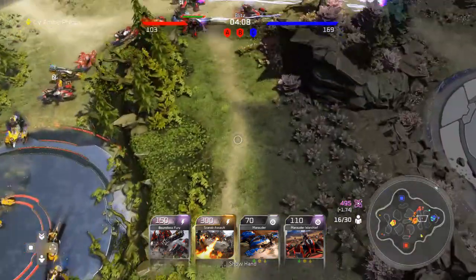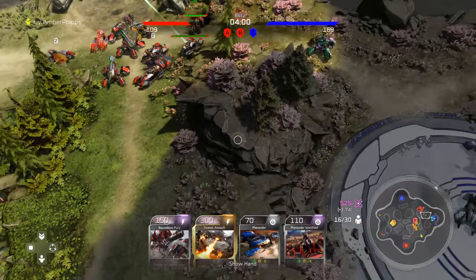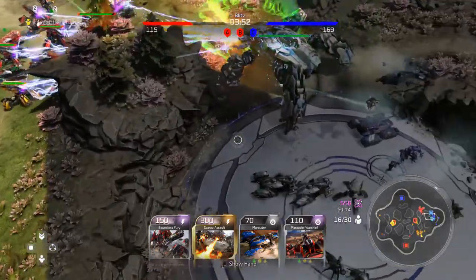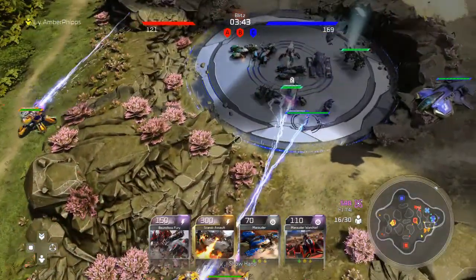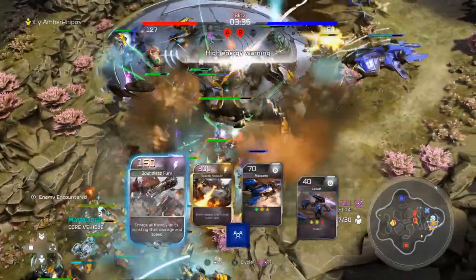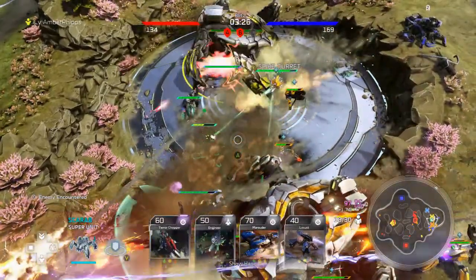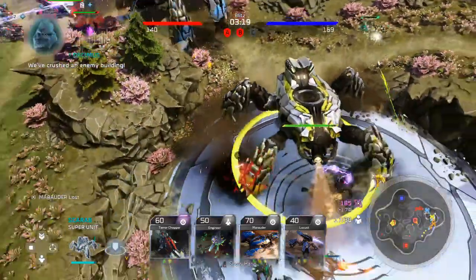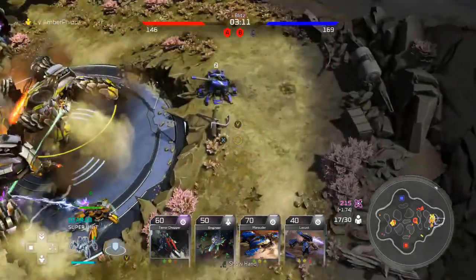They try to push out here. We're going to push completely in, abandon B, and just wipe out whatever army they're building at C. I have my Scarab Assault, Boundless Fury, and Marauder Warchief ready to drop. They drop their Scarab — not a big deal. I drop my Warchieftain, which boosts the Scarab, then call in Boundless Fury to boost everything. One teammate called in his Scarab and then I call mine in. So we've got fully boosted troops and two Scarabs on C. They had one Scarab but it's already taken out.